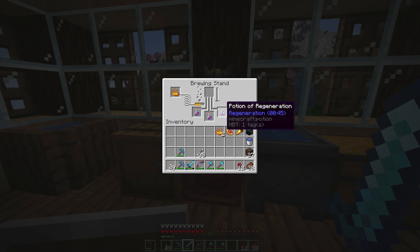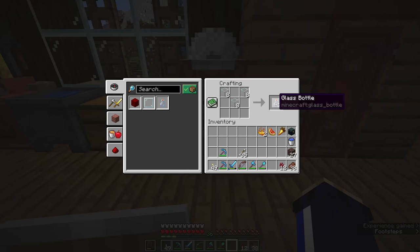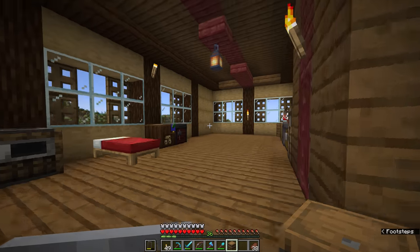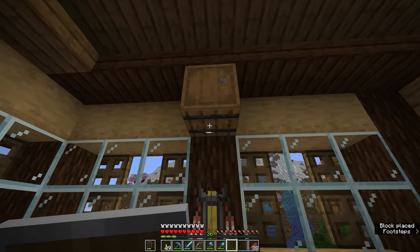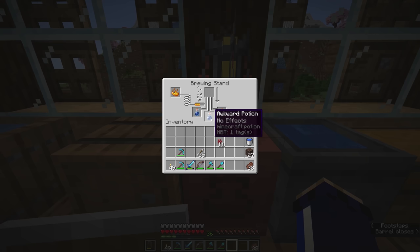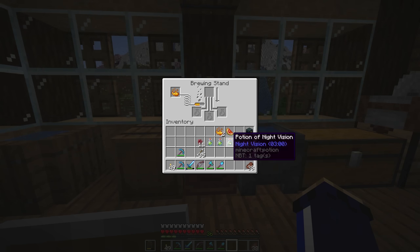Potions of regeneration last a shorter duration than the other potions we've brewed so far, because they regenerate your health constantly while the potion is in effect. Let's grab that glass from the furnace — we'll need to make a lot more glass bottles. It's probably a good idea to craft another barrel to store bottles and water bottles as potion brewing shelves. They look pretty much identical to awkward potions, so you've just got to mouse over them to see which one is which.